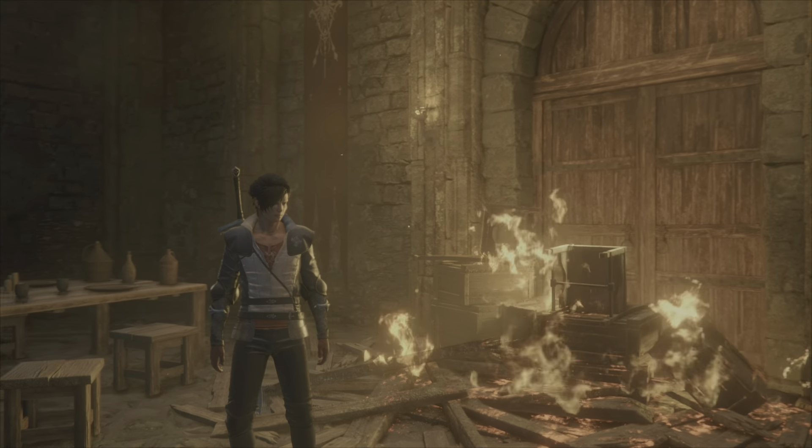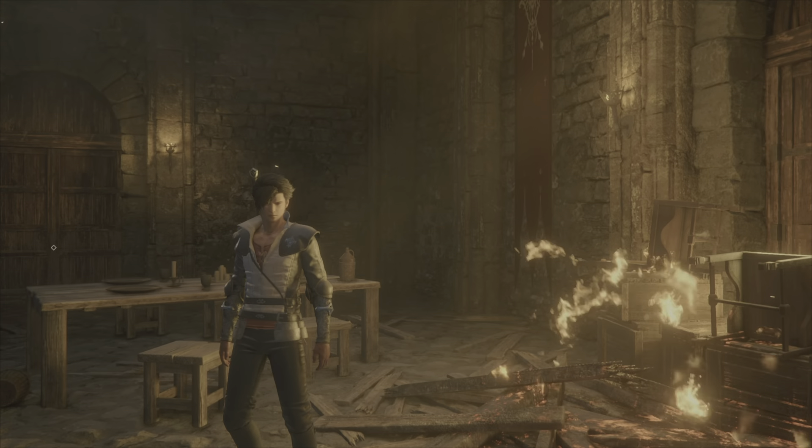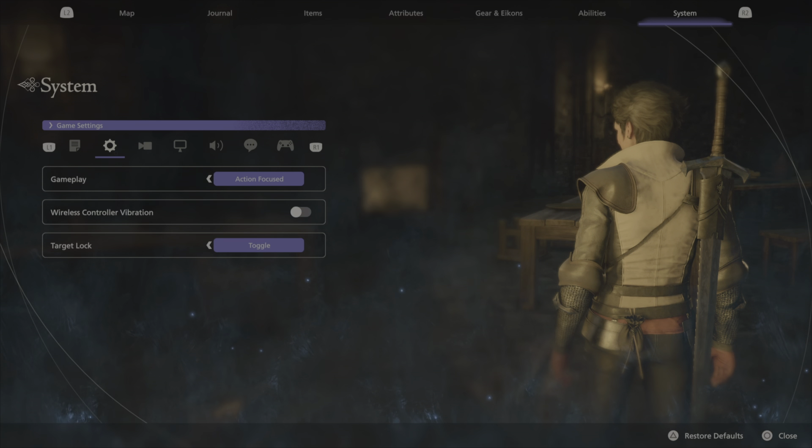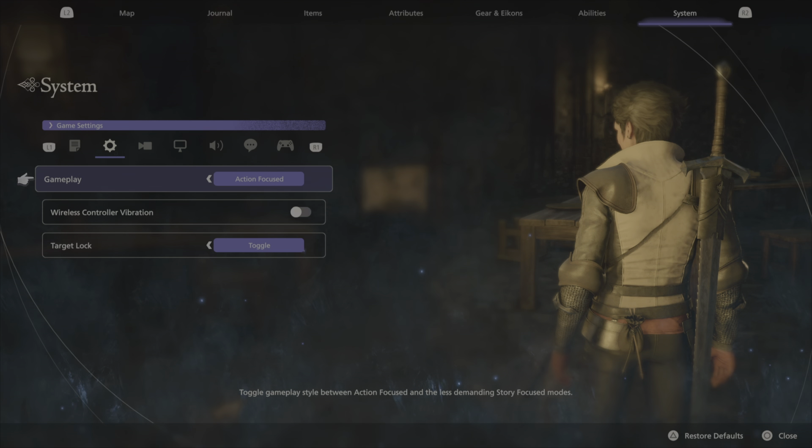What's good, YouTube? It's your boy NextGenVenom, here to give y'all the best settings. Let's get straight to it. Starting off with gameplay: go with action-focused if you got opposable thumbs. If you want to go with story-focused, you might as well go watch the movie of the goddamn game. This is for the real players.